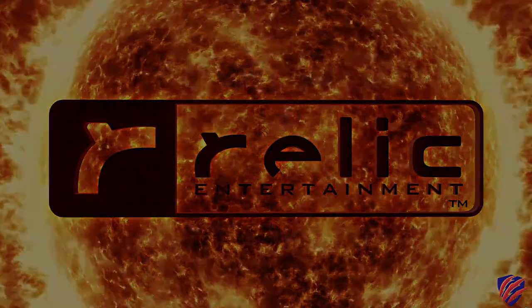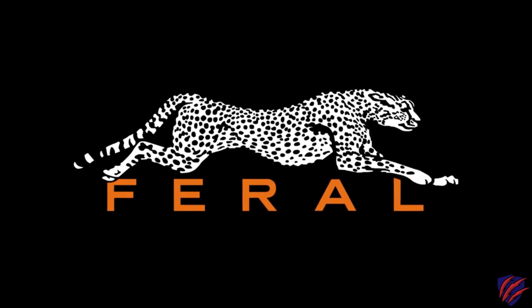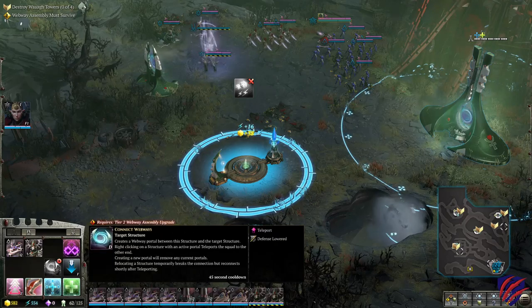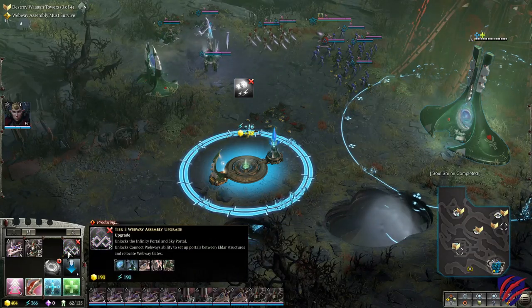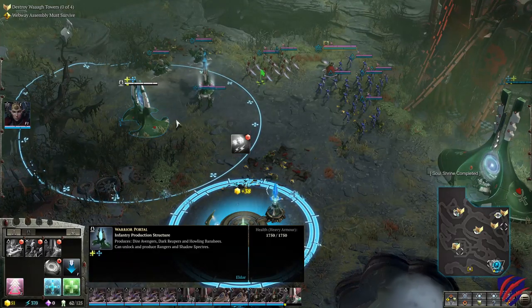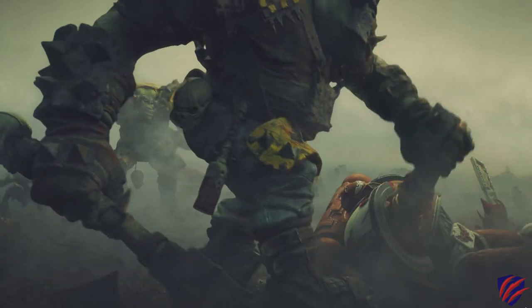This game was developed by Relic Entertainment and Feral Interactive and published by Sega in 2017. Dawn of War 3 is a real-time strategy game set in the Warhammer 40,000 universe with all of its rich backstory to back it up, taking place on a world named Artron. With three warring factions, the game pits the Space Marines, the Orcs, and the Eldar head-to-head fighting for control of a super weapon.